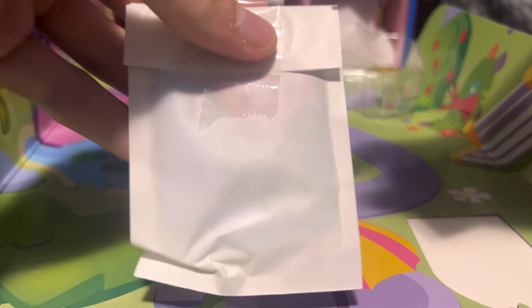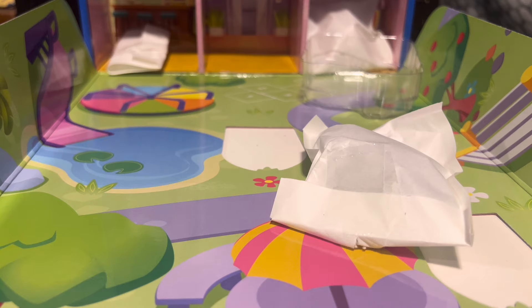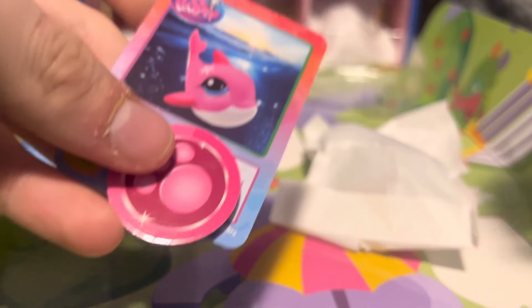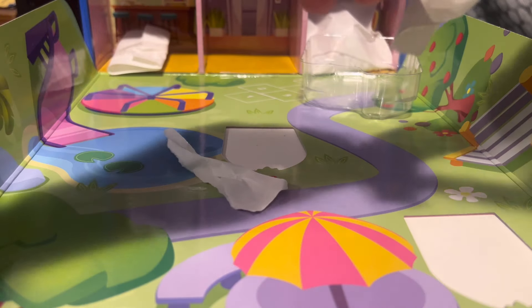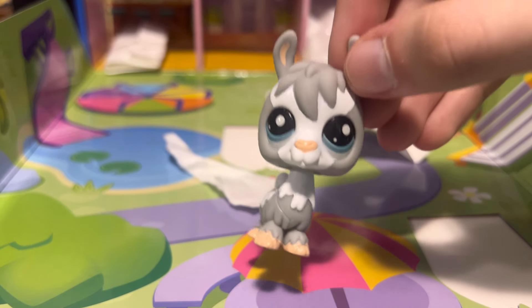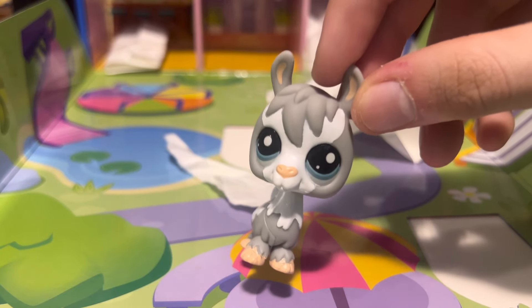Moving on to the next surprise — I think that must be the card in there. I'm thinking this one is going to be the llama, which is the code one, or it might be the dolphin. Yeah, we have a code for the dolphin. I don't know if it varies by set, but I love the dolphin so I'm happy to get that code. LPS dolphins are so underrated in my opinion. Despite it being attached with the dolphin code, it was that llama — or alpaca, or whatever — which is another pet I have that has a lookalike.